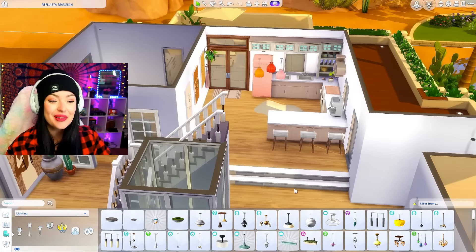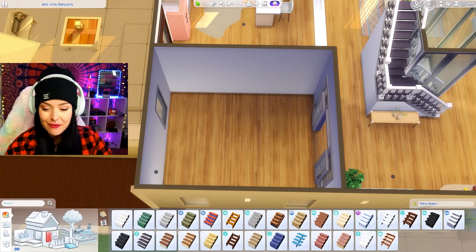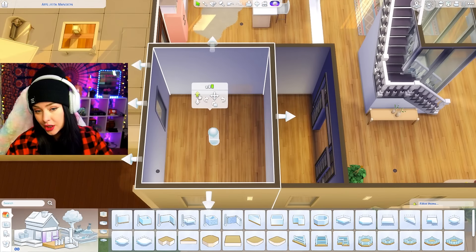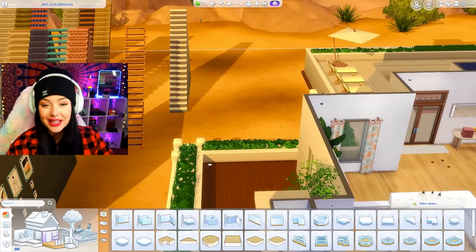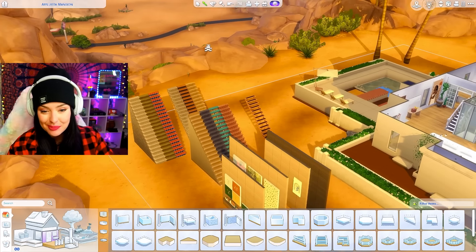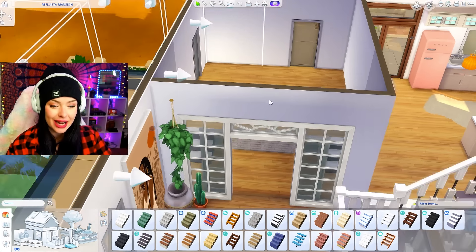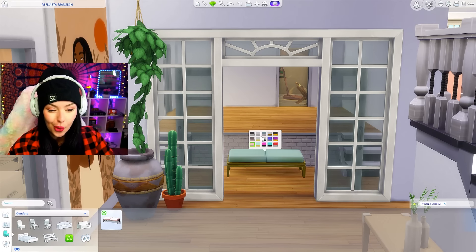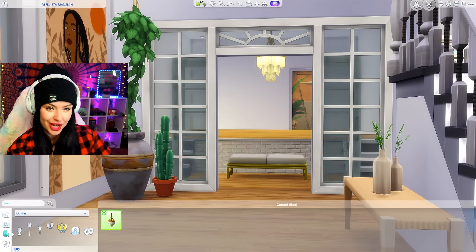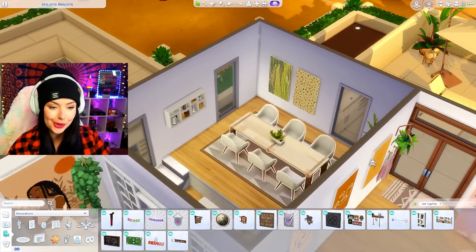Our kitchen is looking really cute. Now let's work on the dining room — I'll put a platform up here with stairs leading to it. I want this to be a fancy room: vintage glamour chandelier, nice chairs, a Get Famous rug. You're not allowed to enter unless you plan on dining with the queen. Now I'm decorating, and I have 10 more stairs left. All of these remaining stairs are going to have to go upstairs.